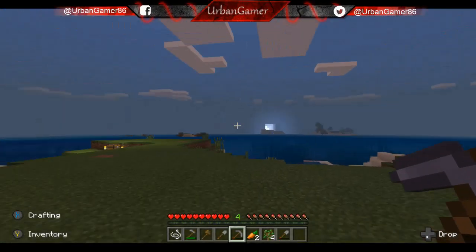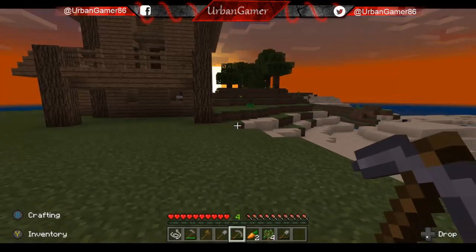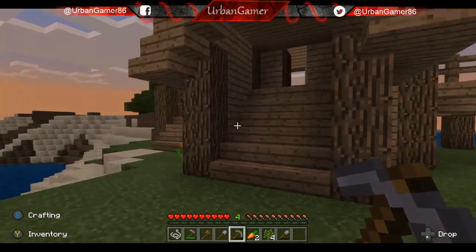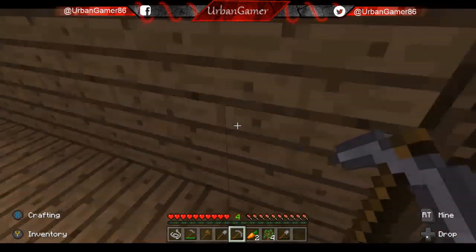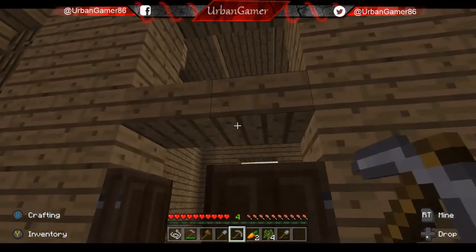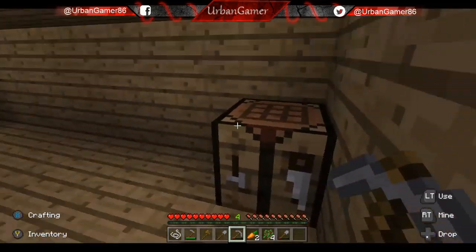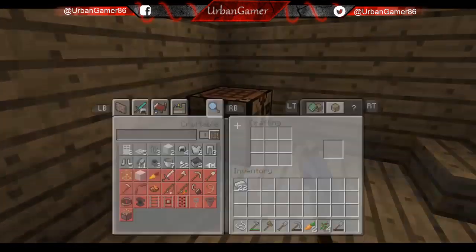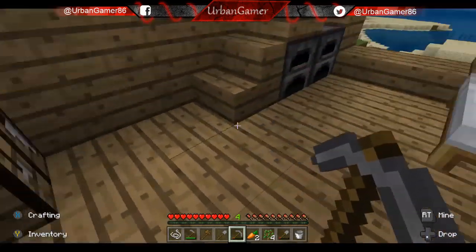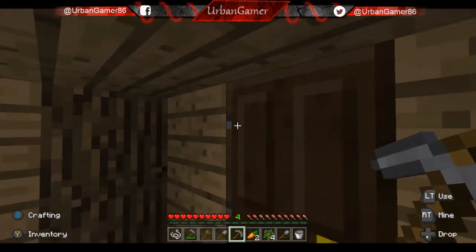Hey everyone, welcome back to day three of Minecraft island survival. We're here on our island - I've built a chest to store stuff in, and I've actually built a house now. I've changed it a little bit - there's a little arm here, a way up onto a balcony, and another balcony you access from inside the house. Downstairs we've got ovens, a stove, and a crafting table.